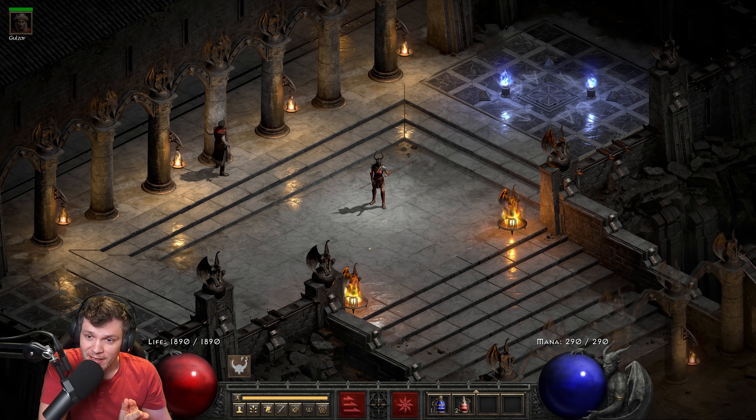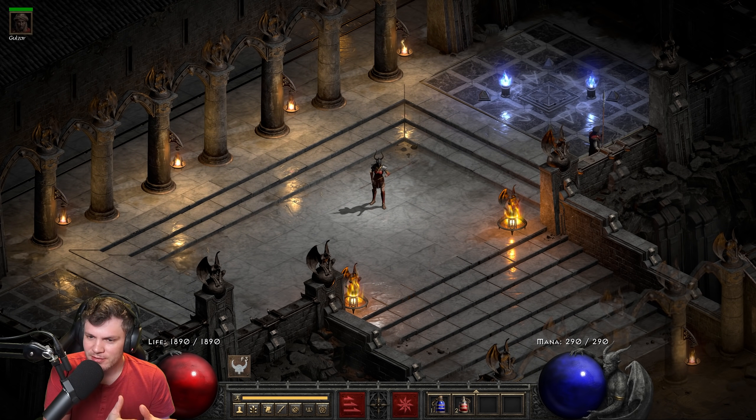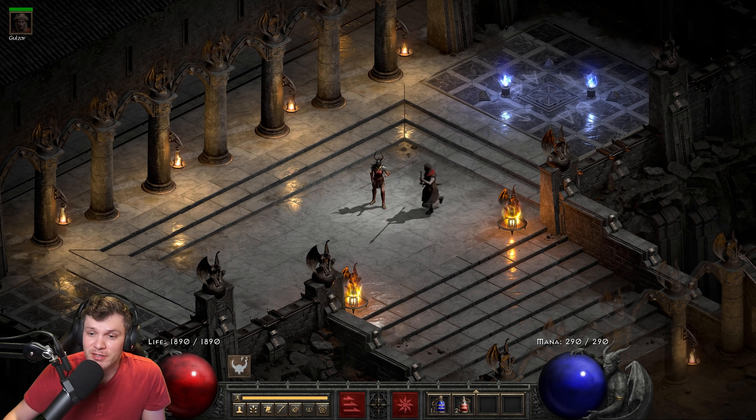The combination of Jab and Fend makes this a very powerful character. I think I have upwards of about 12k damage, so that's pretty cool. Also, the best weapon choice is not Grief with this build, which is very interesting as well.